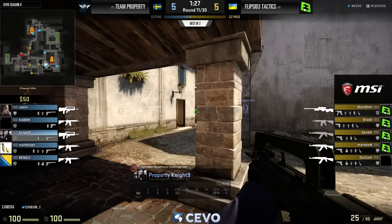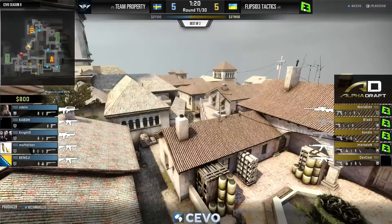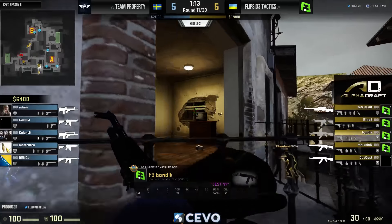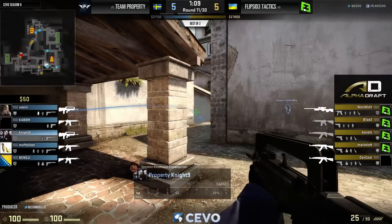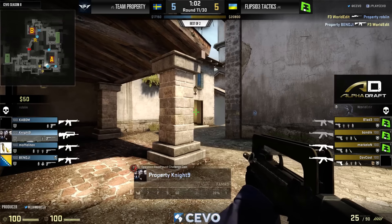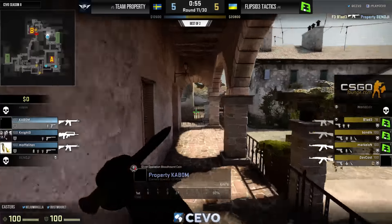Flip Side again opening up with World Edit at the top of banana, and you can tell Property have not even wanted to challenge banana lately — playing real passive on the corner. That's giving Flip Side a lot of information while denying it to Property. World Edit walks the OP in, doesn't spot anything, but catches Robin. Benji pushes and gets one — an even trade — but Blade is there to fight him off. The B bomb site will be opened by Flip Side.